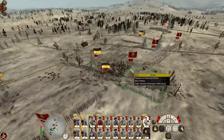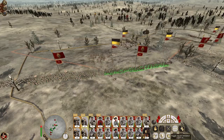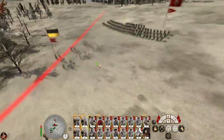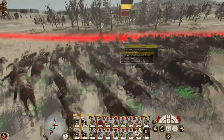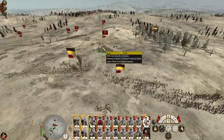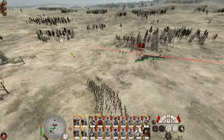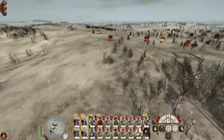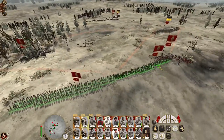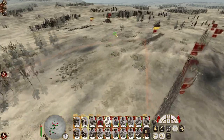Knock out the 12-pounders. Fusiliers deploy into square. This charge should be fairly devastating with my lancers. We're down to six men already. Just want to make sure we don't get pinned against the edge. Run my cavalry out of the way because infantry is about to get into position. Make sure my cavalry doesn't get trapped. Just let that action do what it's going to do. Another enemy commander has been knocked out.